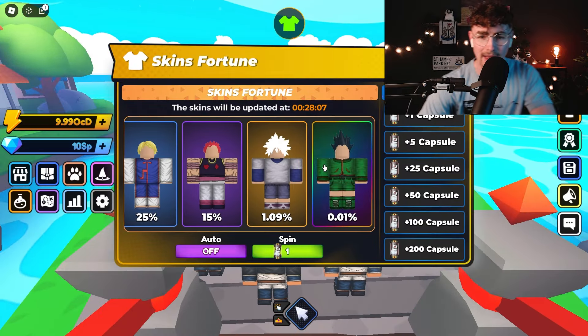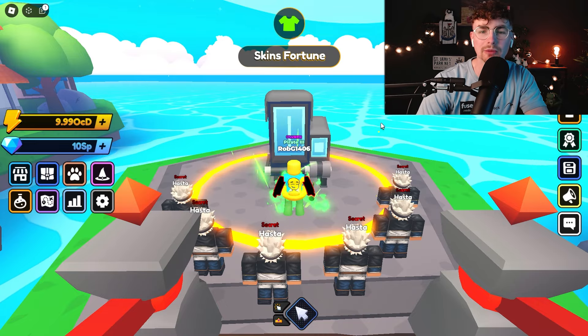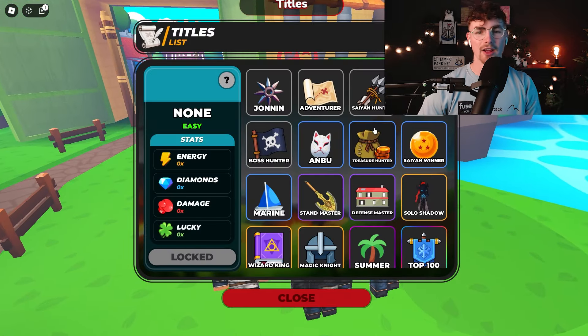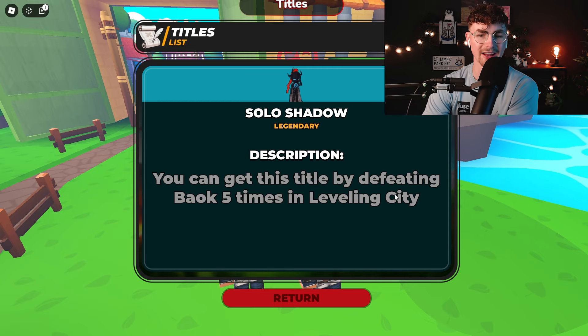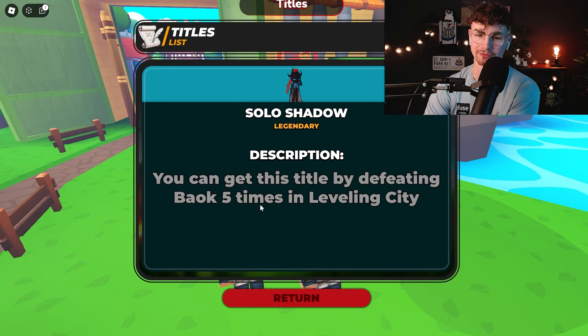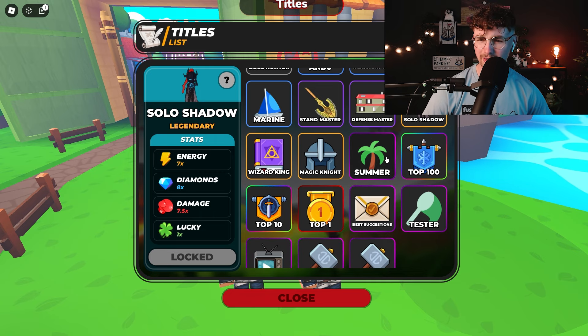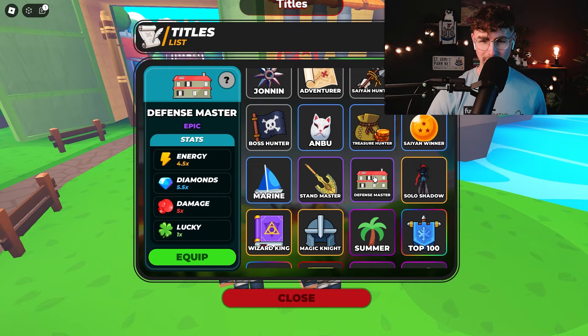First, have the skins changed over? Well, it's the Ant Hill ones, but I'm not hugely bothered about that — we're more bothered about the Leveling City stuff today. New titles over here: there is a Solo Shadow over here which looks pretty cool. You can get this title by defeating about five times in the Leveling City. I don't think there are any more titles over here.